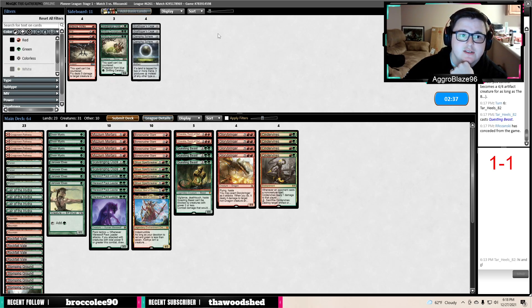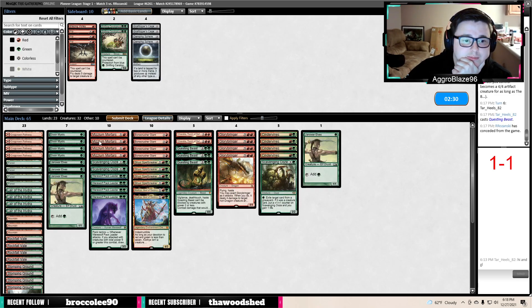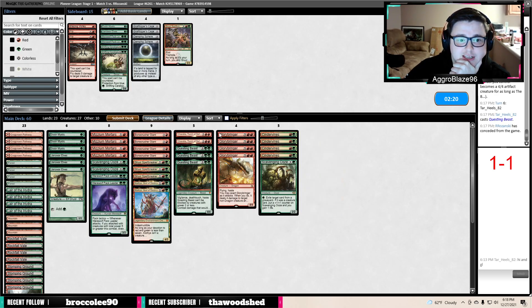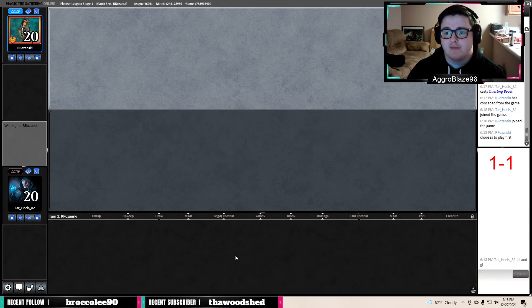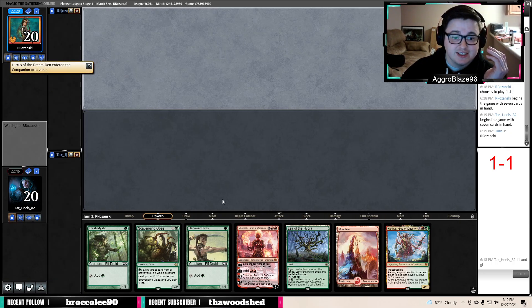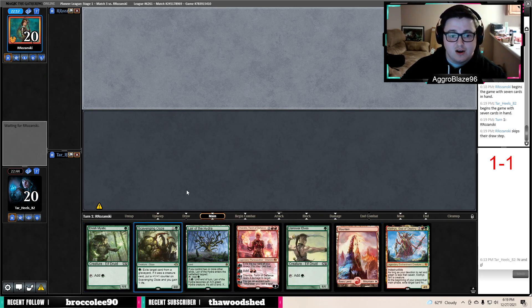Scavenging Ooze is good — life gain. Fry and Blazing Volley don't seem that great. I kind of like Pack Leader. Pack Leader draws cards and has multiple functions — it's a really good blocker. The fact that they made a 2-mana 3-3 is what makes Pack Leader so good in my opinion. It has the ability to give itself Trample and a lot of busted functions, but the part that makes it awesome is that it's a 3-3 instead of a 3-2 in a format where Shock effects run rampant — that's what makes it so great.